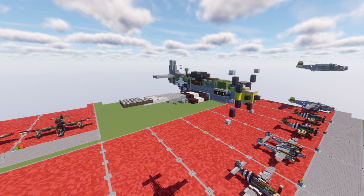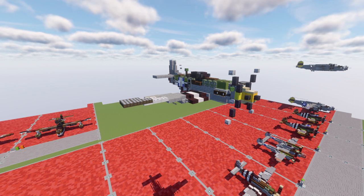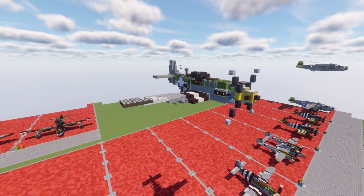At the start of the Korean War, the Mustang — by then re-designated the F-51 — was the main fighter of the United States until jet fighters, including North American F-86s, took over this role. The Mustang then became a specialized fighter bomber. Despite the advent of jet fighters, the Mustang remained in service with some air forces until the early 1980s. After the Korean War, Mustangs became popular civilian warbirds and air racing aircraft.